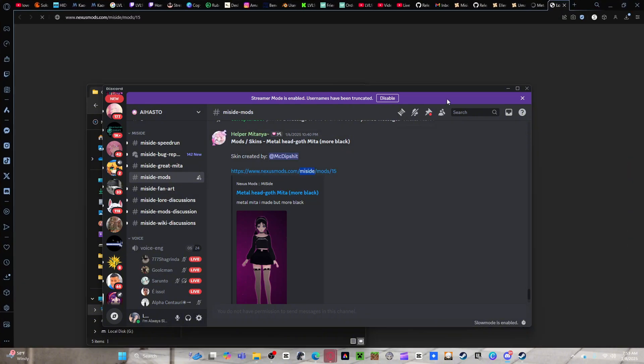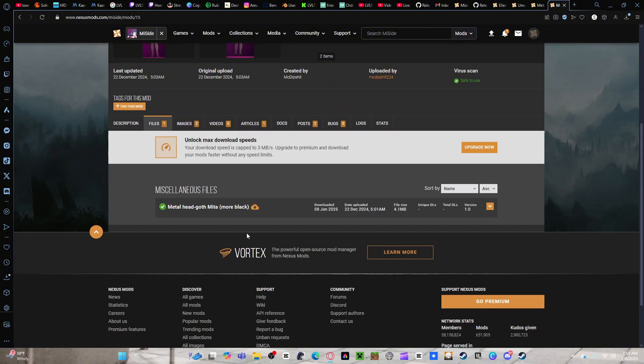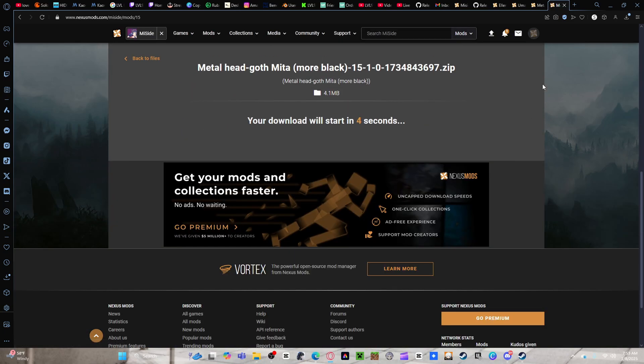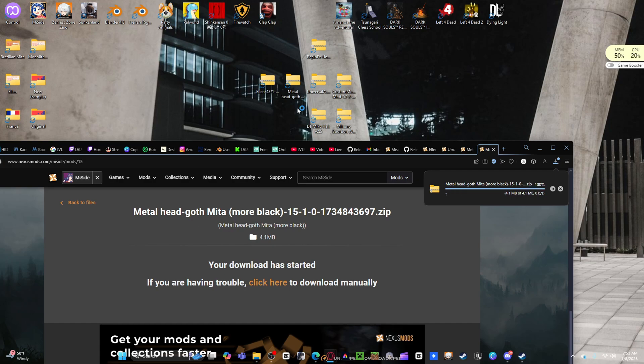Pull up the mod site - I left a link to all three or four websites in the description so you don't have to copy anything. Right here, this is just a skin mod - the easiest one you can get. Go to Files, press Manual Download, Slow Download. It's downloading - I have it here already but I want to show you so you can trust the website.